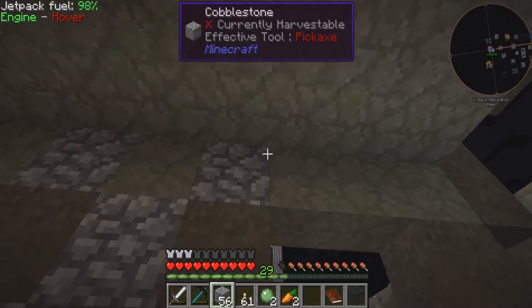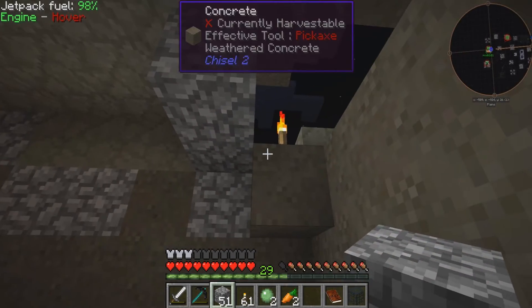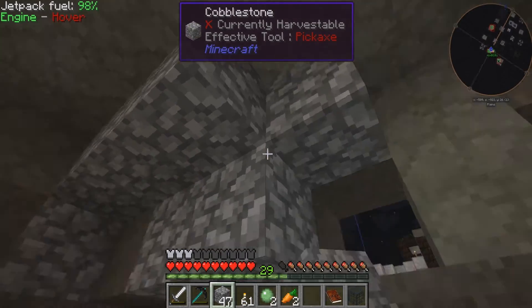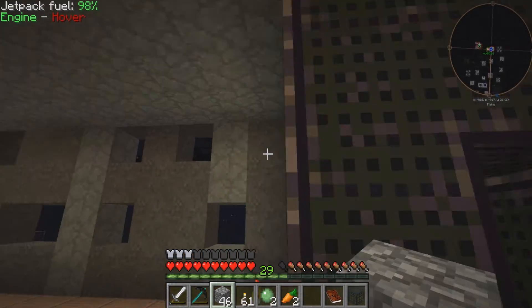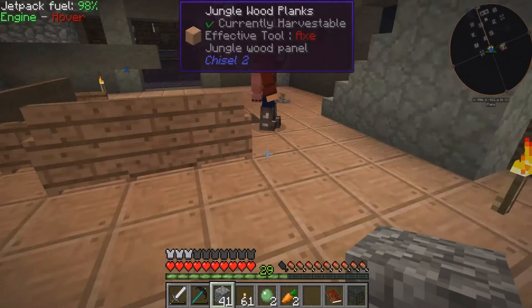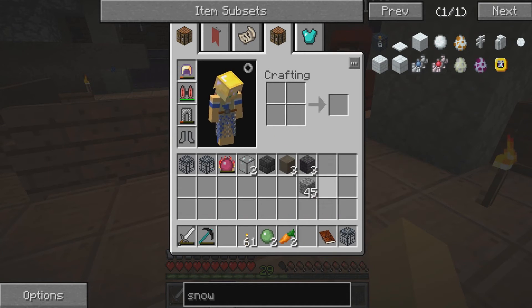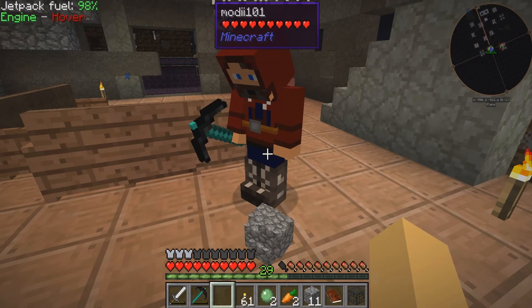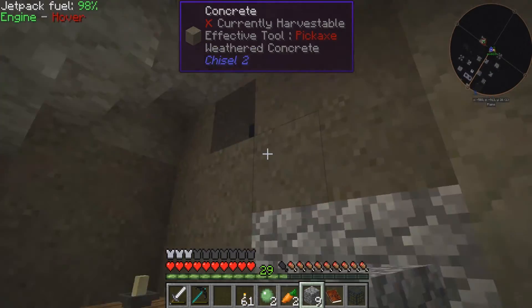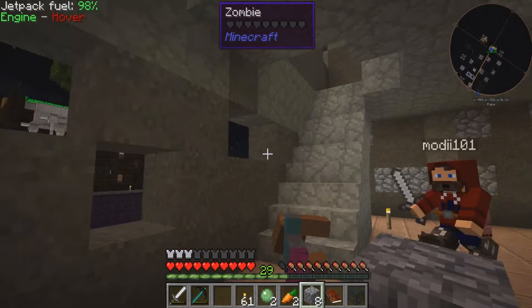Seal up all the holes. Oh, there's a zombie — that worked! They're ready. Here, let me have some of that cobble. All right, seal up the holes. Oh, zombie — there we go! Oh! Why are you saying 'ow' when you hit him? Are you having sympathy? I have empathy for the zombie. That's sweet.